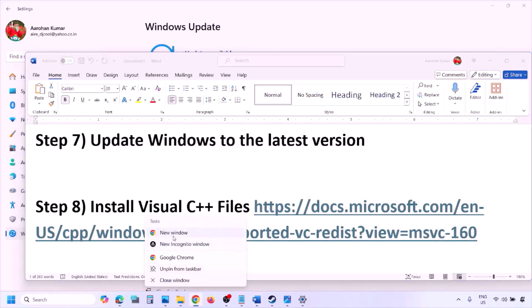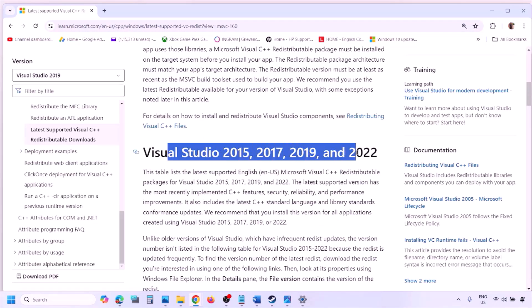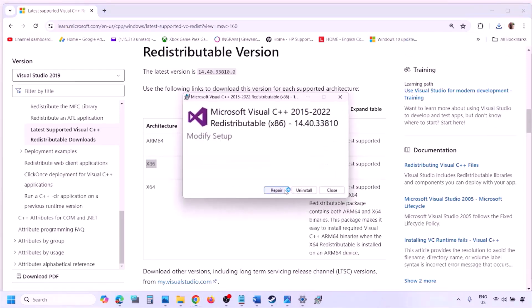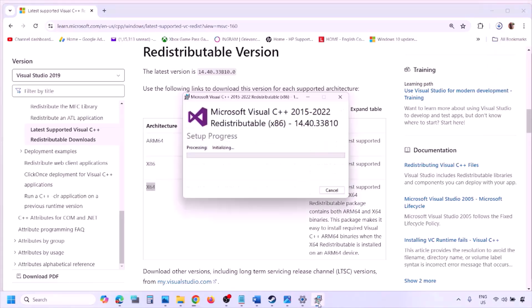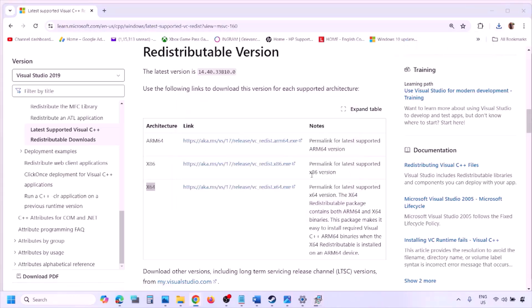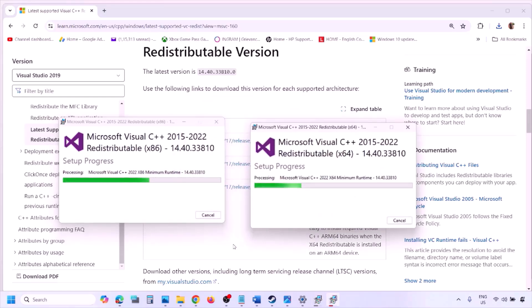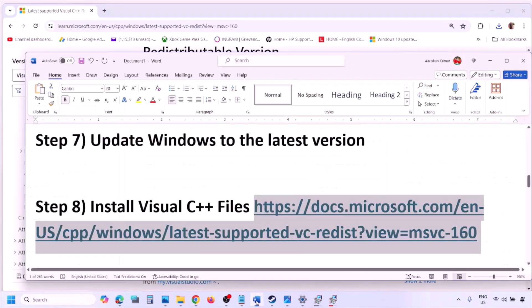The next step is to install the Visual C++ redistributable files. Copy the link provided in the video description and open it in a browser — it will take you to the Microsoft website where you can find Visual Studio 2015, 2017, 2019, and 2022 redistributables. Download and run both the x86 and x64 versions. If you see a Repair option, click Repair; if you see Install, click Install. Once both are installed, restart your computer — a restart is required — then launch the game and check.